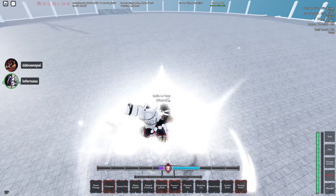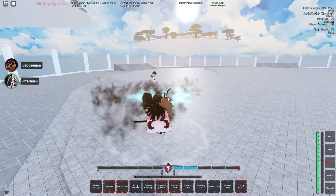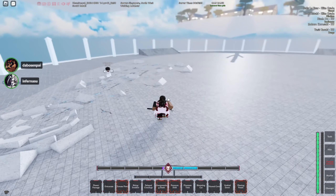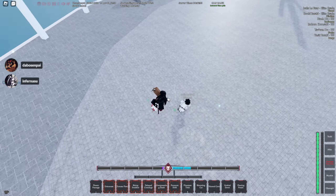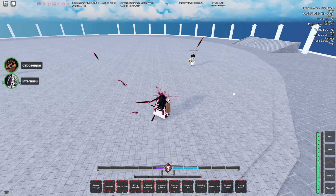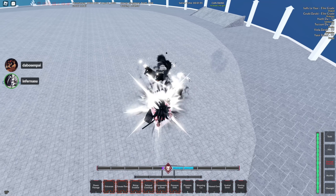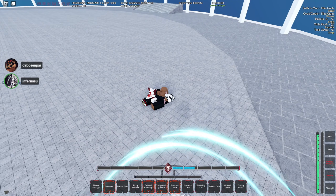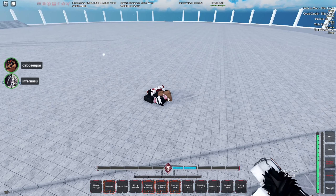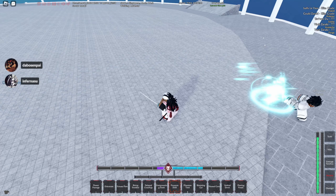I don't know what buffs this thing gets with bankai but I think I can use Eviscerate with that — I mean I'm in bankai. Yeah, probably just straight damage. No no no, we're not doing this. I got more hyper armor skills! Oh my god, I feel like Death Embrace got buffed — the hitbox feels bigger. I'm just gonna pretend that didn't hit me.